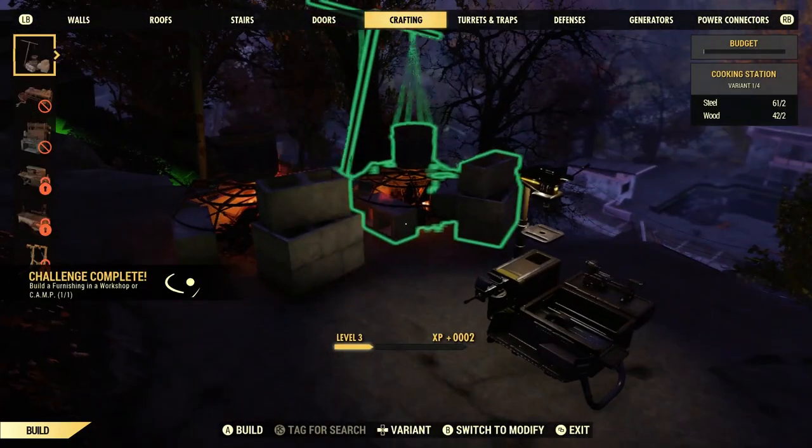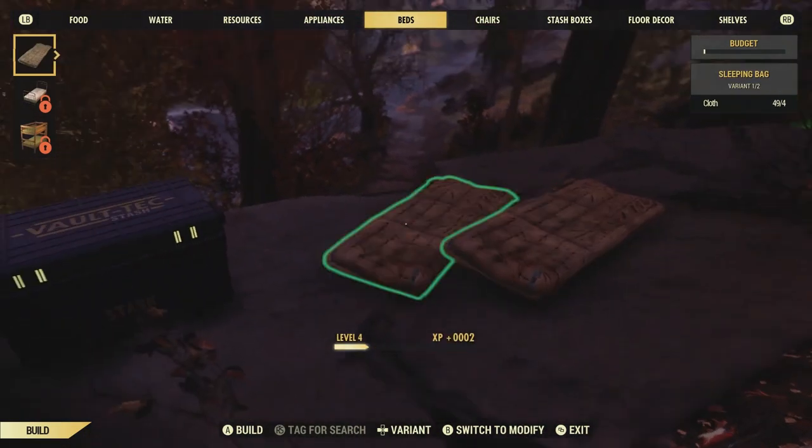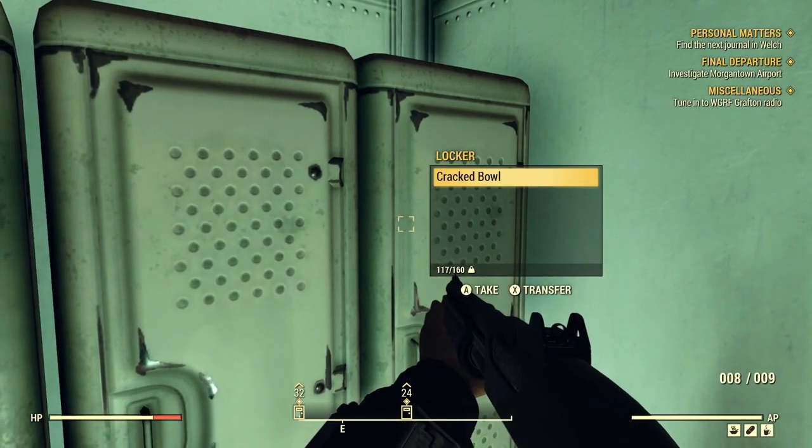It was some uneven terrain and I didn't have many resources yet, so I just focused on the basics: a cooking station, my stash box, a sleeping bag — no floors, walls, or a roof. I was roughing it here, but Flatwoods was a short distance away so I felt safe enough.